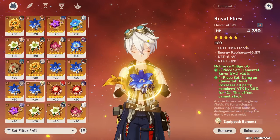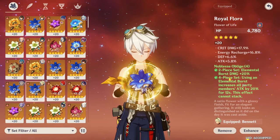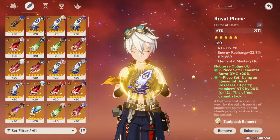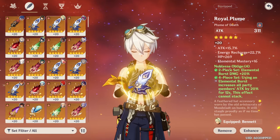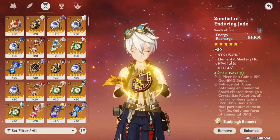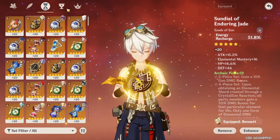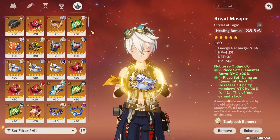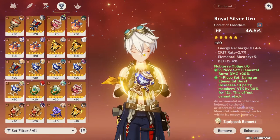Energy recharge is the substat you should look for on every single piece. And remember — your feather doesn't increase your base attack, so it doesn't buff your burst. You can leave it low level if you want, though leveling it does give better substats. For the last three pieces, I almost always recommend energy recharge on the Sands. The other two depend — you can run HP with healing bonus for maximum healing if you need it on your Bennett.